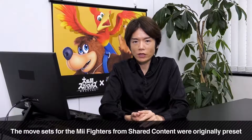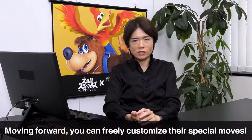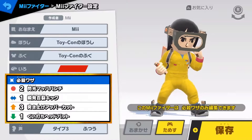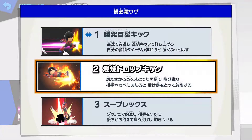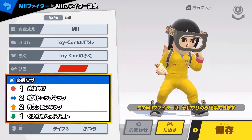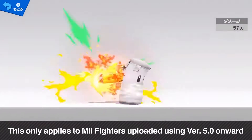In shared content, many people have uploaded their customized Mii fighters. Up until now, it may have been a little difficult to use since you were not able to customize their special moves. But moving forward, you will be able to freely customize their special moves. If you find a Mii fighter that you like the look of, you can freely download them, set the special moves however you want, and play as them. However, this will not be applied to Mii fighters created before this software update, and only applies to Mii fighters created after the update, so I hope you re-upload your Mii fighters. Please enjoy many different varieties of Mii fighters.